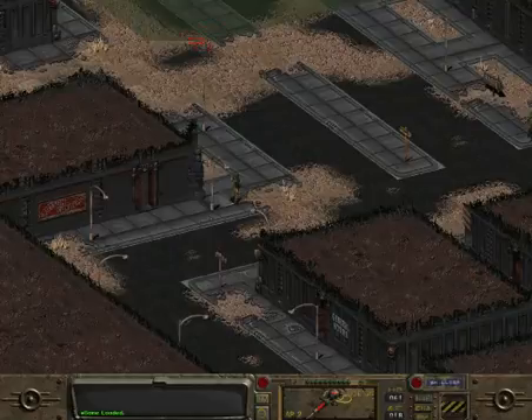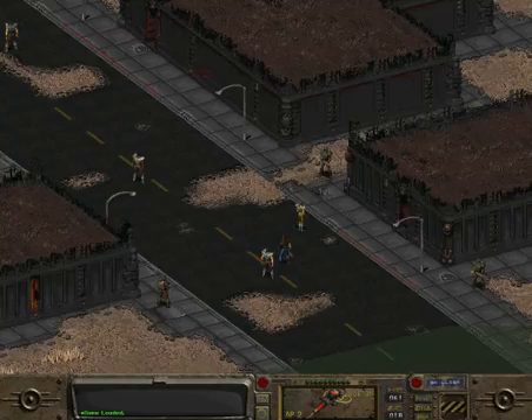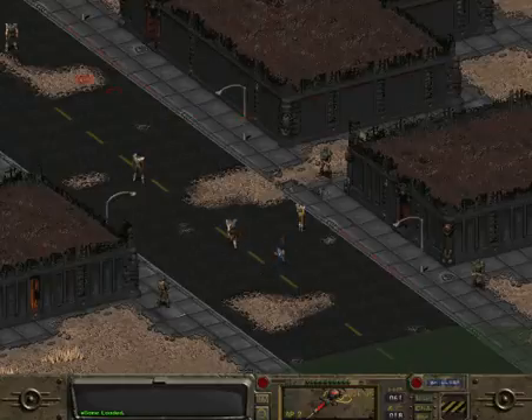We are still going to talk to Kane, but first we need to do something very important. We need to go back to the Gunrunners because we need some combat armor. Before we even get back into the whole 'let's murder people for hire, turn them into the sheriff' sort of situation, we're going to be going to Necropolis.